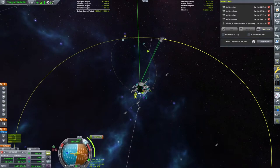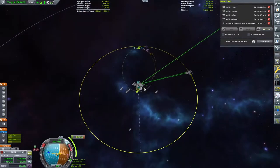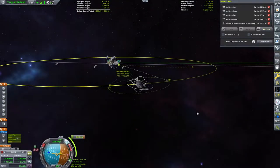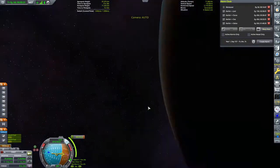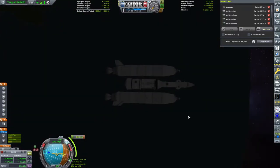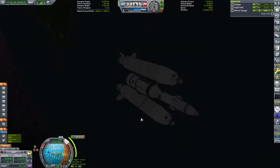For the Mun transfer I put down a maneuver node about a quarter of our orbit before the Moon, pushing up the apoapsis to touch the Mun's orbit. We find ourselves at an encounter and set up a second maneuver node inside the Mun's sphere of influence to capture. Setting up a few alarms to track the timing - it's not going to take too long. After performing this burn to begin our coast to the Mun, we'll swap over to build and launch our second station.